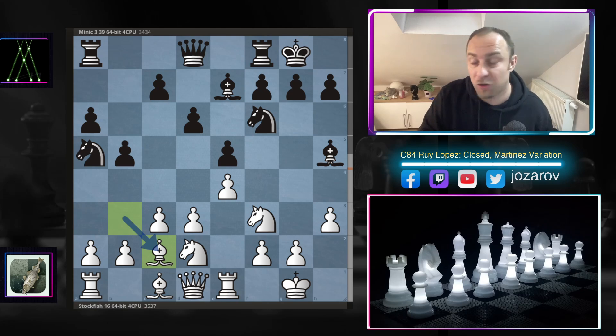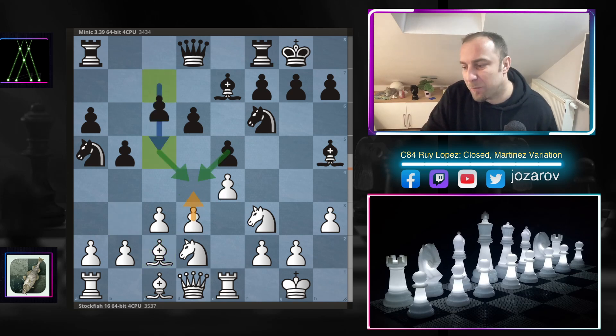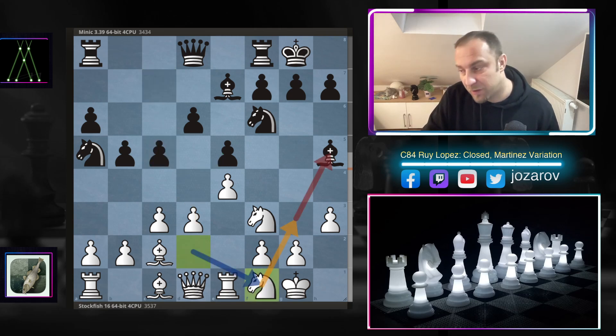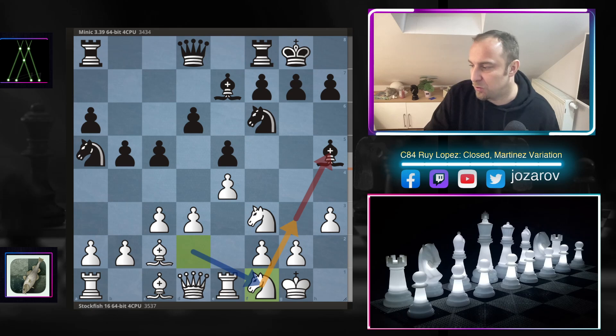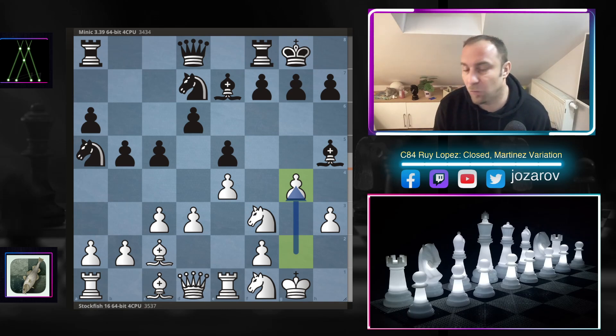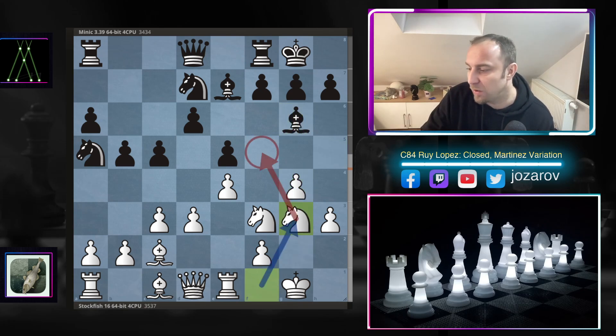Stockfish drops back with the bishop to c2, again supporting the e4 square. The move d4 is suddenly possible from White's perspective, so Minic blocks around the d4 square. Knight to f1 comes — the idea to kick away the bishop from h5. Knight to d7, and now an interesting choice by the fish: g4 — a risky idea to weaken the pawn structure in front of your own king, but Stockfish has a really cool idea in mind.